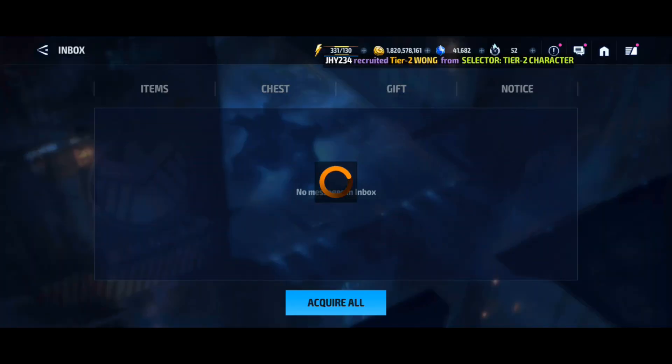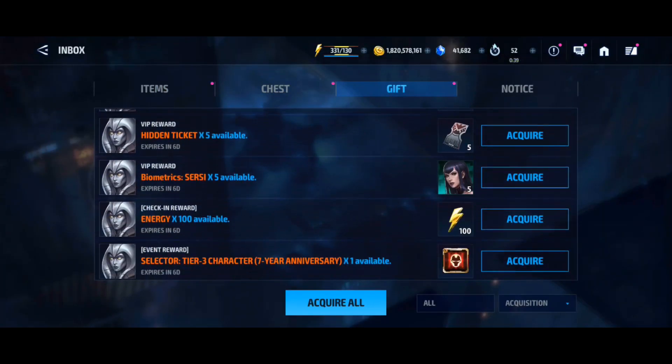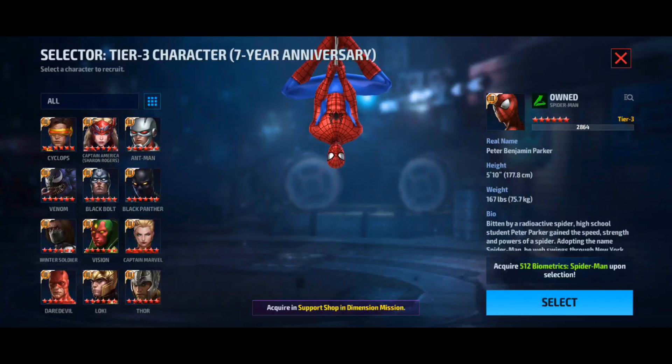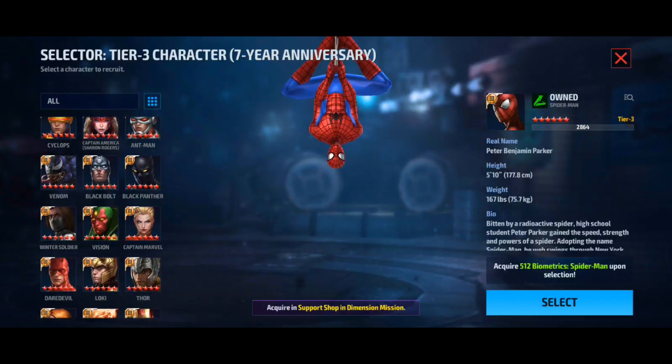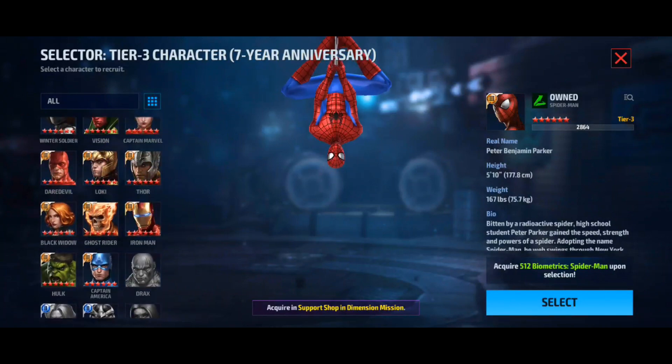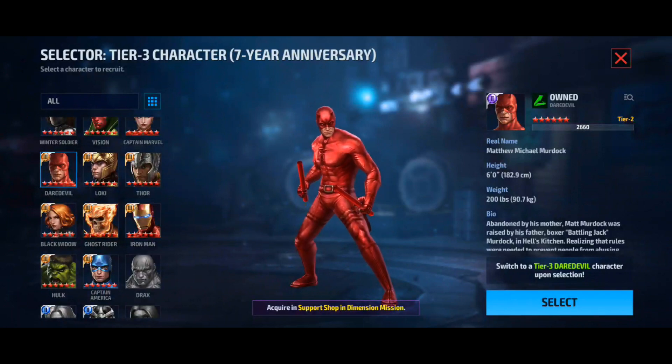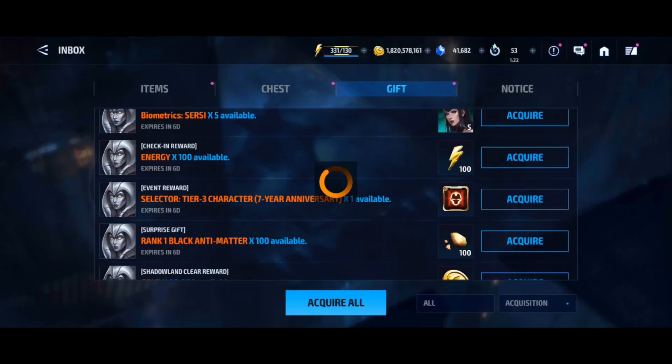I'm just going to quickly cash in my tier 3 selector in game — this fellow here. Loving the anniversary event, the bonus crystal deals, the discount chests. I've cashed in my Star Agent crystals — I get 5,000 a month. For the last four months I haven't spent those 5,000 crystals, so I've saved up 20,000 crystals, which gives me the opportunity for the craft event. I'm going to pick Daredevil — I do have his new uniform, and I think he's a good choice.